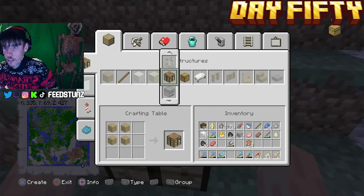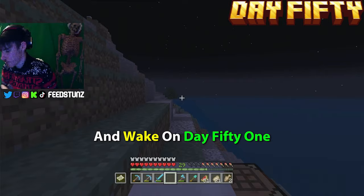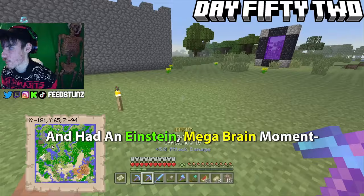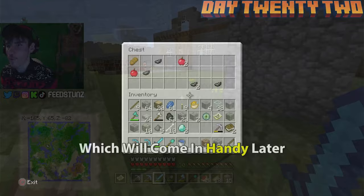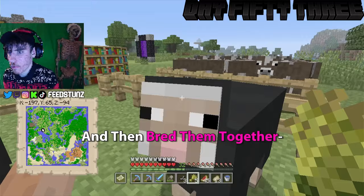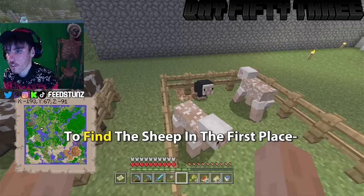On day fifty I had one last search for squids before taking the L and heading home to think of a different approach. On day fifty-one I continued searching before giving up again. On day fifty-two I had an Einstein moment — I remembered seeing ink sacks in the Stronghold chest, which I had mentioned would come in handy later. I grabbed them, ran back home, dyed some sheep black, and bred them together so their offspring would have black wool — creating infinite black wool.